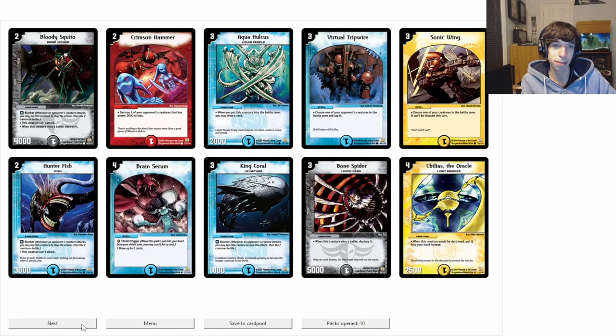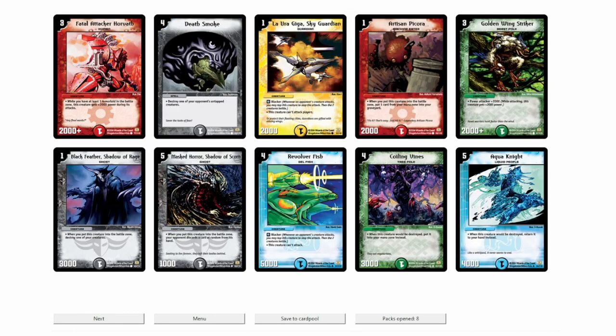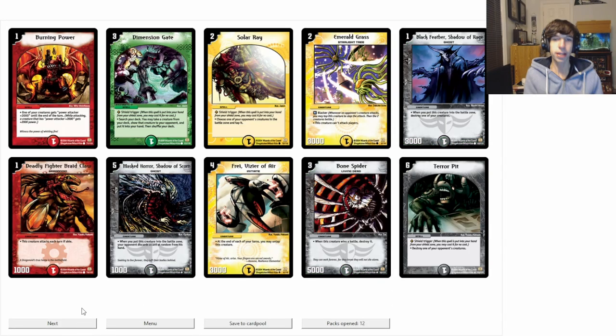Still not looking good, but that Aquaholkus — is that the first Aquaholkus after 10 packs? That's not looking very good for me. Finally the first Aquaholkus, but honestly this is one of the cards I wanted the most. I think that's going to be really good, especially next set once we get Crystal Lancer. Give me a — Yes! I was about to say, give me a Terror Pit! We got the Terror Pit! One Terror Pit down in 12 packs. Can we get a second? I'm hoping for it.